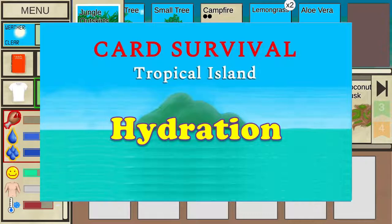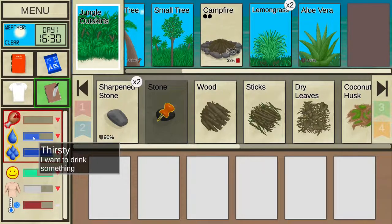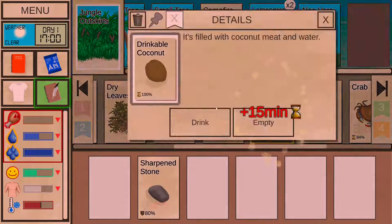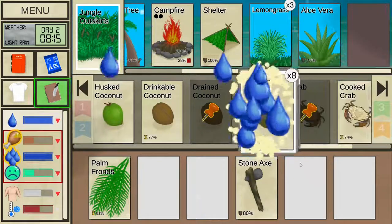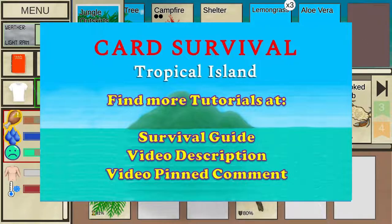Hydration is really important and the top priority at the start of the game. Keep your body below hot temperature and drink fluids to avoid dying from thirst — once the water bar hits zero, it's game over. At the start, useful fluids include coconut water and rain water. Get coconut water by making a hole inside the coconut using a sharpened stone. The simplest way to collect rain water is to store it inside coconut halves by clicking on them while rain is falling — filling them doesn't take any time, but once rain stops the water will slowly evaporate, so plan ahead.